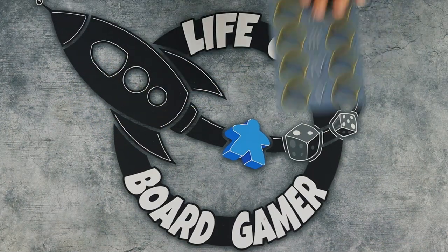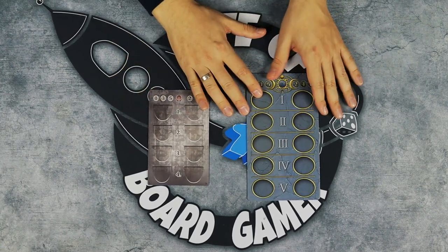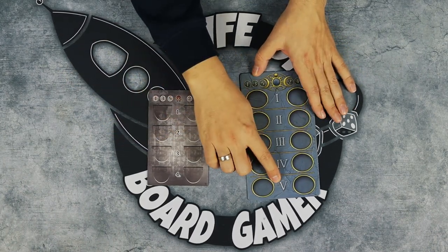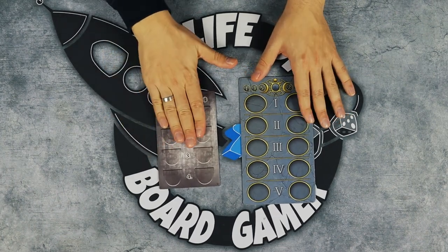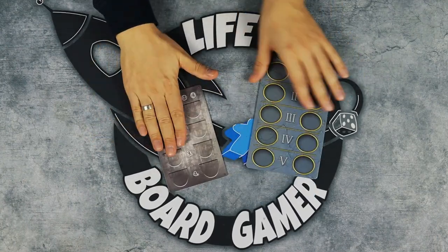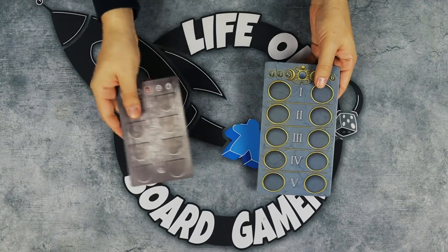Now I'm going to show you this thing versus this thing — this is for tracking your turns and play order, which changes depending on who passed first. Previously it went up to five rounds, but now you are playing just four rounds. That's one of the main differences in this newest version of Terra Nova.